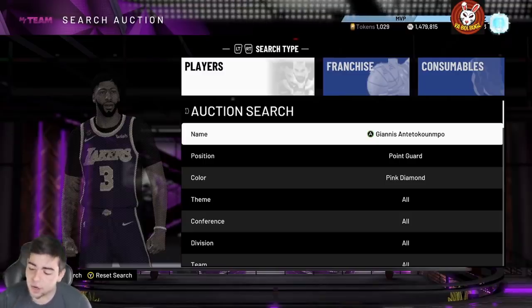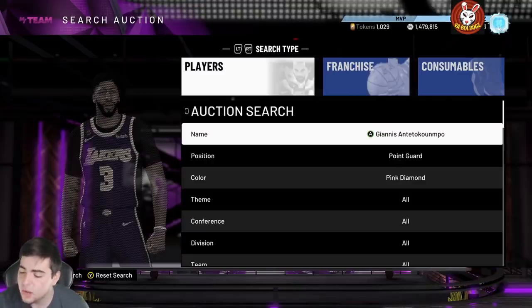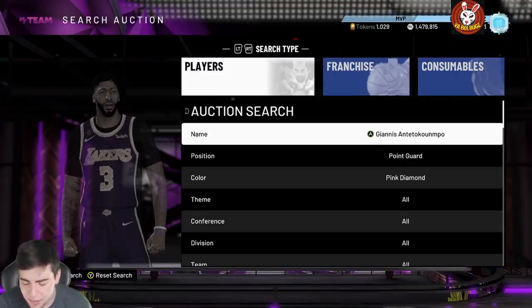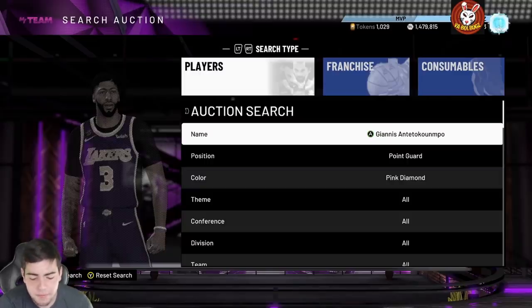First card we got is Kiki Van — I don't know how to say his name, but you guys know who I'm talking about. He's a Small Forward / Power Forward Galaxy Opal on the Nuggets. Here are the stats: 98 three-point shot, 97 mid-range, 80 driving dunk, 70 standing dunk, 92 close shot, 78 post hook, 89 post fade. Speed 91, 89 speed with ball, 89 perimeter defense, 88 steal, 80 offensive rebound, 85 defensive rebound — pretty solid.